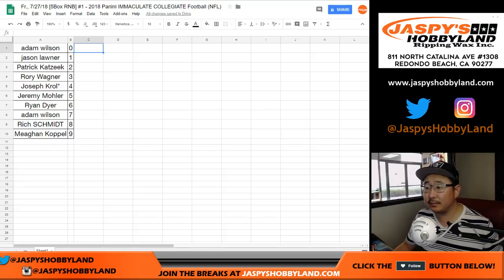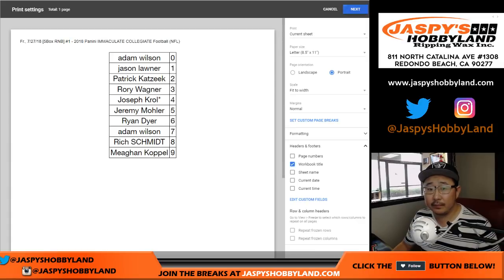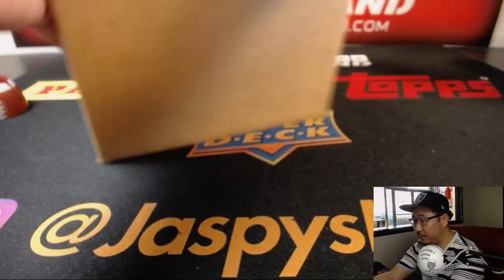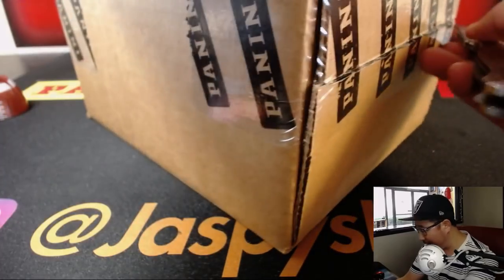Any trades? Looking at the chat, I don't see any trades. Trade window closed. So let's print and let's rip. Good luck, everybody. There it is — Immaculate Collegiate Football. Five boxes, six cards per pack. Should be a lot of fun. We're doing all five boxes. Go big or go home. Scared money don't make money. All the usual stuff.